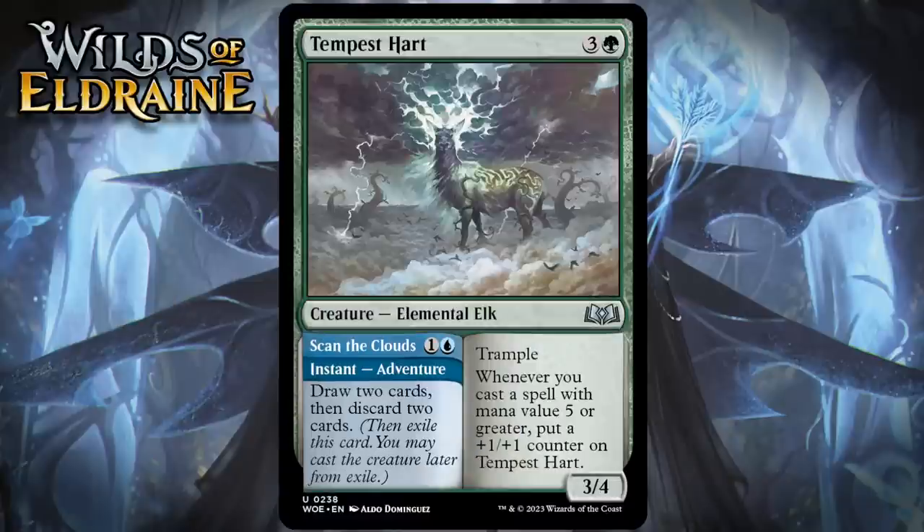Next up, it's Tempest Heart, which for 3 generic and a green is a 3/4 elemental elk at uncommon with Trample. Whenever you cast a spell with mana value 5 or greater, you put a +1/+1 counter on the heart, and it has an adventure — an instant called Scan the Clouds — 1 generic and a blue — draw 2 cards, then discard 2 cards. Faithless looting for 2 mana is a pretty nice adventure to have, and that kind of card selection can be huge, especially if you have nothing else to do on turn 2. The creature side of this is decidedly less impressive, because it starts out inefficiently and asks you to do something that even in blue-green you're not going to do so often. Even in a ramp deck, you can only have so many cards in your deck with a mana value high enough to trigger it. All that said, this is another really good adventure creature. I'm giving it a B-.